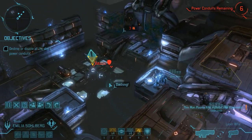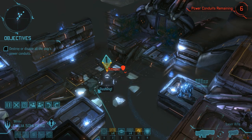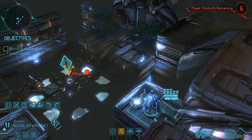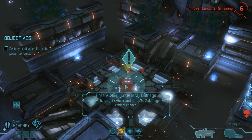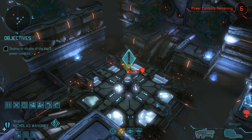Rosilius is already up to four kills on this mission. We still have that last thin man to deal with, and for that we can use Nicholas — specifically his collateral damage ability. That will not only destroy the conduit and with that the thin man's cover, but it might also do enough damage to actually kill the thin man immediately.